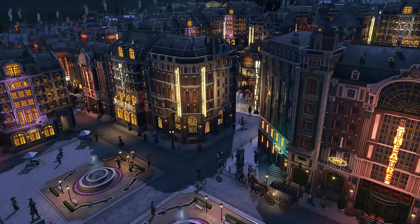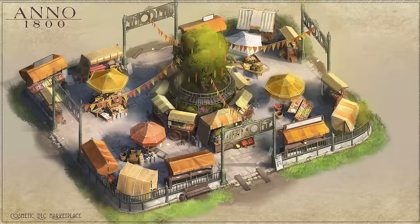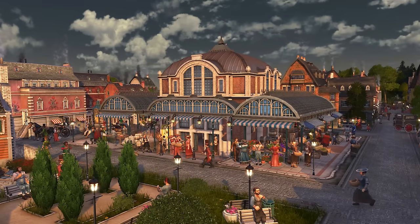Beside the new themes, there are also going to be new assets for the marketplace that finally receive a late-game look. The original marketplace was fitting for small cities but looked rather out of place in late-game cities. Now we have a tier 4 and tier 5 marketplace that works perfectly together with the skyscraper DLC.